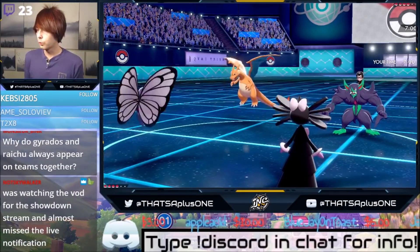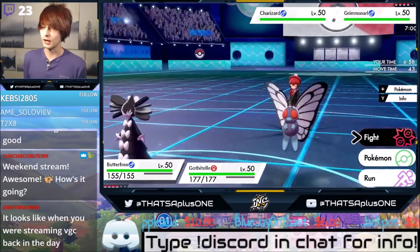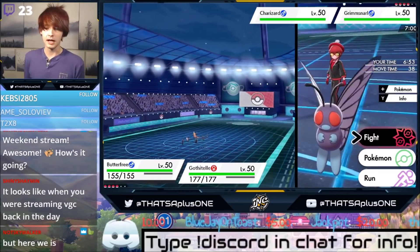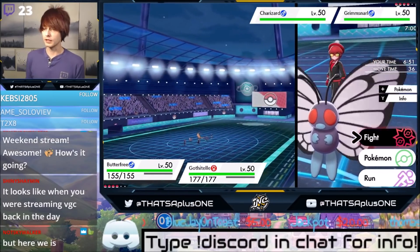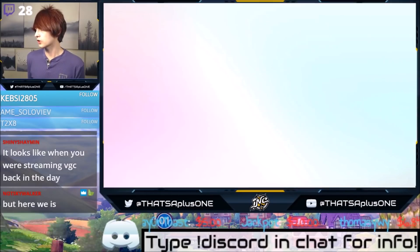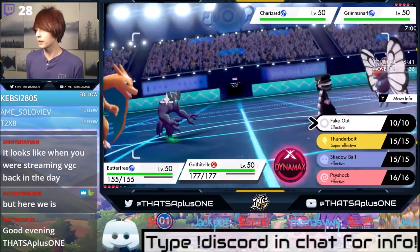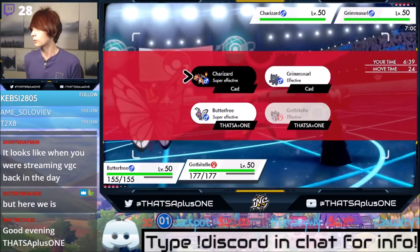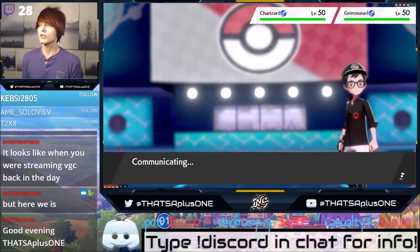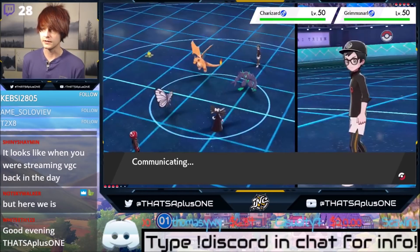Speaking of super smart, we see Charizard and Grimmsnarl — that's quite a problem. I was watching the VOD for the showdown stream. Weekend stream doing its absolute best. We're switching in that Charizard for that slot. I want to fakeout, but I think he's going to Dynamax the Charizard, so we're just going to go for the Thunderbolt. It might switch Raichu in next turn. He does not know our Tyranitar is Scarfed, so we can definitely hide that.